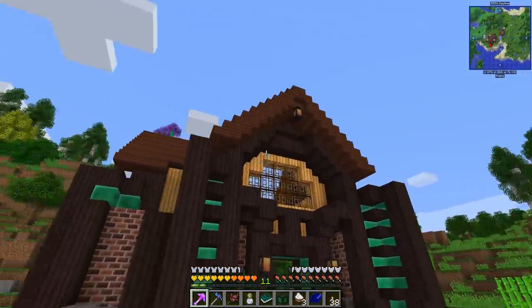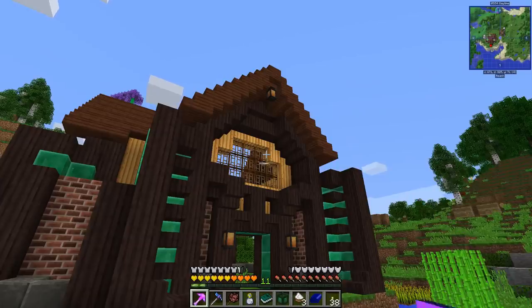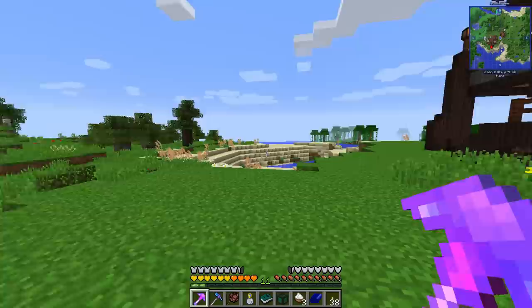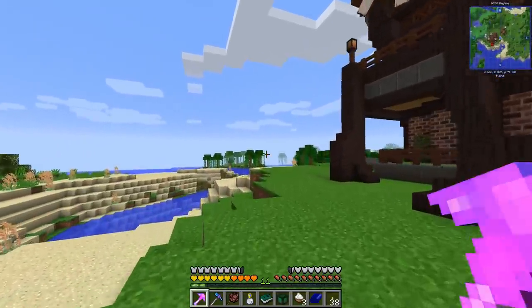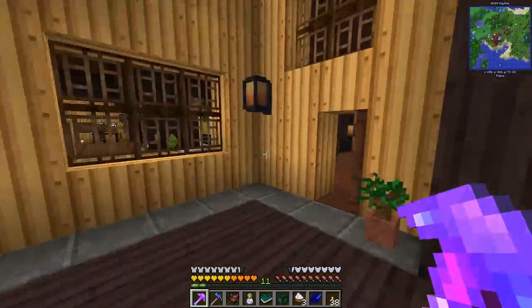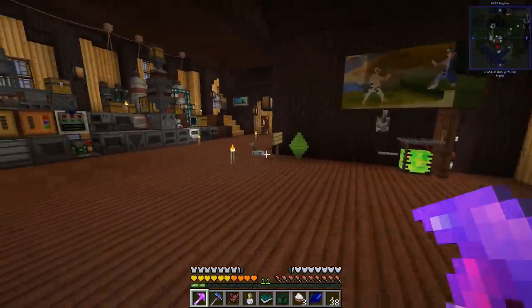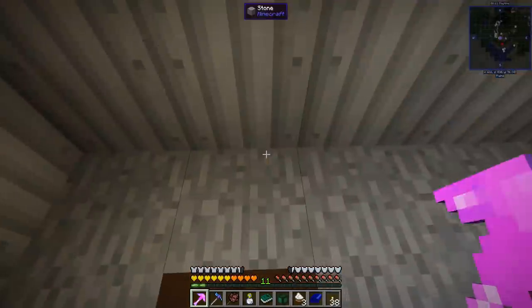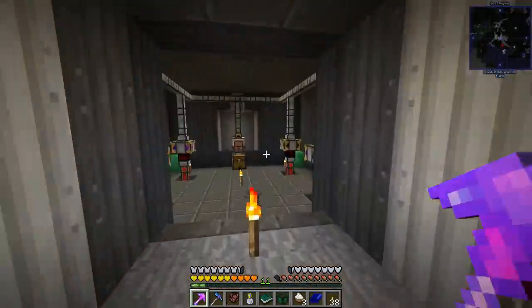Just a little refresher — we worked on this bee house last episode and it did some bee things, but we didn't quite finish it. Hoping we can get that done today, but we have other priorities. Mainly, power generation is a big issue for us right now, and food — those are our two big problems.